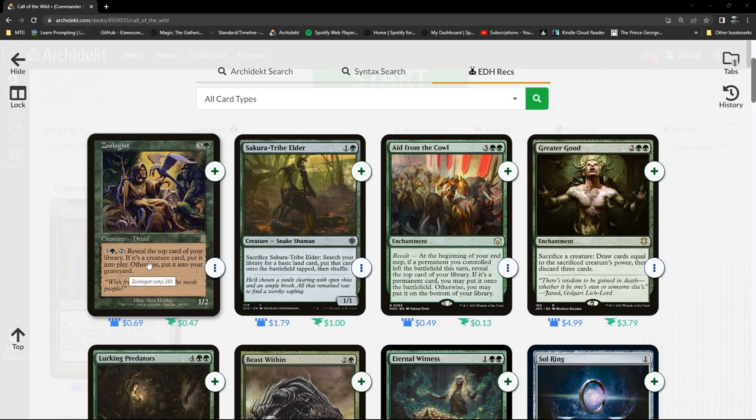Looking at what's been recommended, there are some cards here that double up the effect of cards we already have, which is great since that's our theme — moving stuff between the library and the graveyard and filtering so we get creatures out into play. There's some other stuff here too, so we're going to pack this out with creatures.